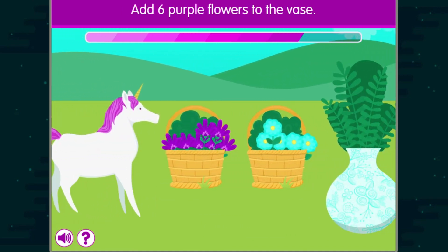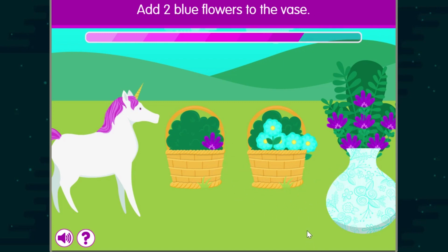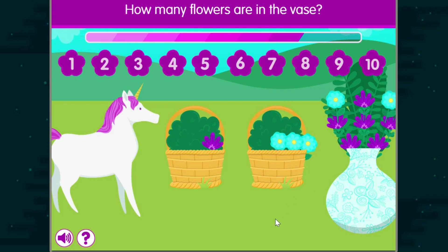Good job! Add six purple flowers to the vase. Add two blue flowers to the vase. How many flowers are in the vase?